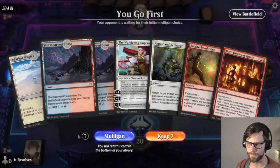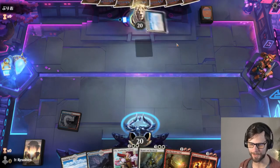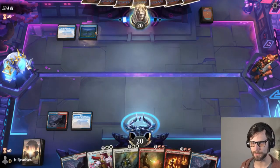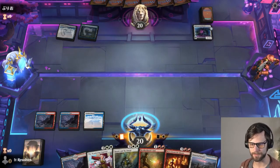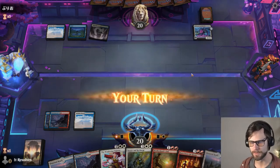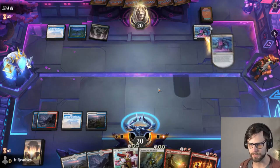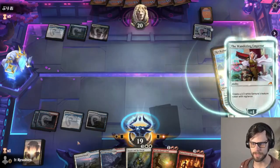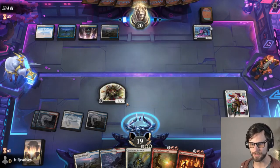Alright guys, here we are for our next game — let's hope for the best. I am actually going to keep this. We have no problem drawing lands so we should be able to get to Wandering Emperor. Brotherhood's End is always a nice added piece to deal with anything the opponent might be doing. It looks like an Azorius deck. I'm just going to do this and pass — I don't think we need to run out the Brotherhood's End just yet. We could blow up the Reckoner Bankbuster but that doesn't seem worth it.